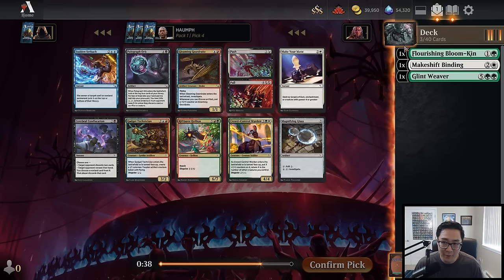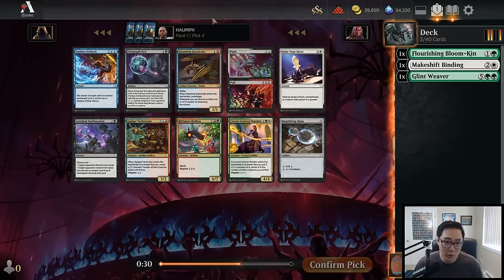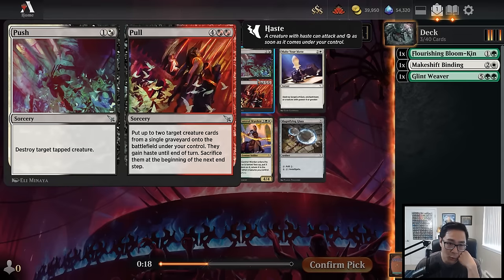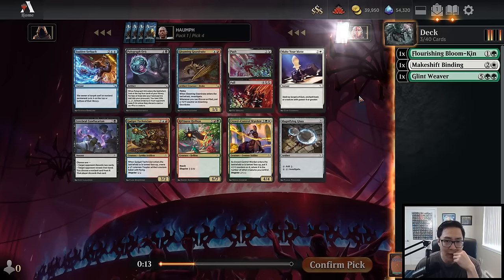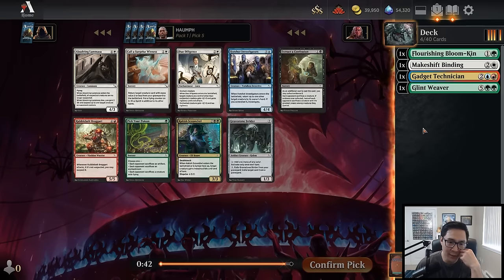It's a fourth-pick Gleaming Gear Drake and we have two green cards and a white card, so it's just too far from what we're trying to do. I've been enjoying drafting blue-green recently but there's nothing here even for a blue-green deck. Push/Pull is good in a more aggressive deck like red-white, but I don't know if that's what we're doing. There's a world where we're black-green and splash white for the Push. Actually, Gadget Technician might not be bad if I want to be blue-green — let's take that.